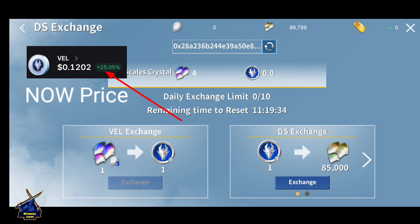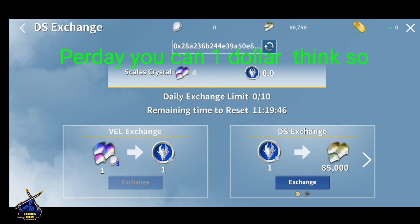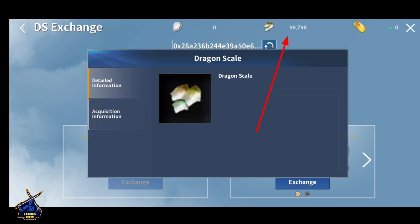You can exchange your VEL from here, and the next day it will go into your wallet. After that, you can withdraw on any market. One important thing to remember: Dragon Scale is also needed for every upgrade in the game.